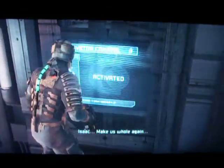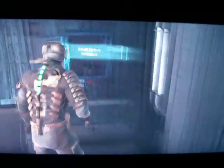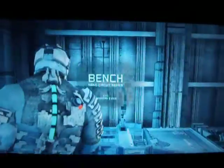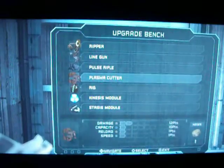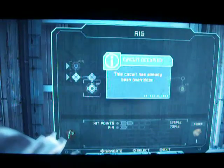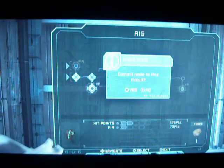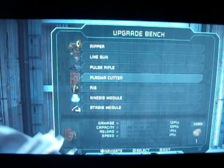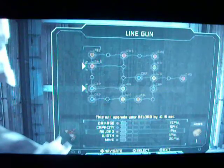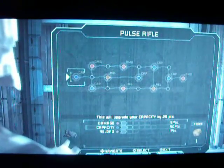Which is probably going to make this part difficult. Hold on — was that a node? That was a node. Here's a bench. Let's use my node. Did I use it on the Plasma Cutter last time? No. Did I use it on my rig? Circuit has already been overridden. Okay, so I've got more HP already. I kind of want to commit the node, but I also kind of don't. Line gun.